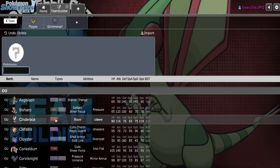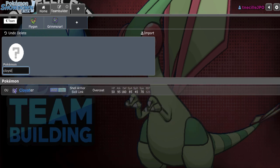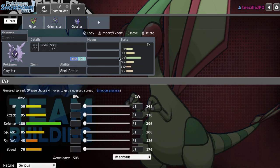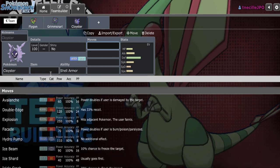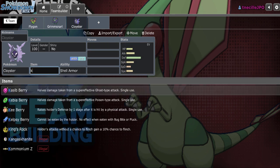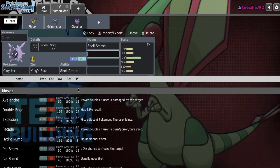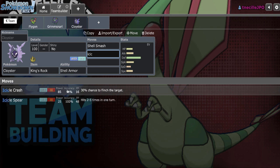You all know how hard Specs Dragapult can hit, but what I need to do is add something that can take advantage of Corviknight being weakened, as well as something that really doesn't appreciate Steel-types so that Flygon can pressure. A setup sweeper that I'm really in the mood to use is Cloyster.